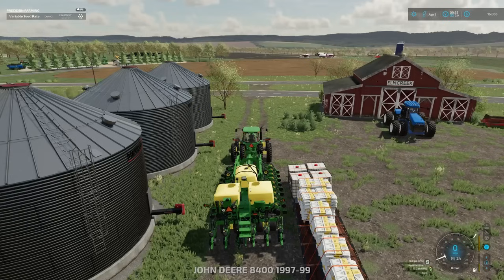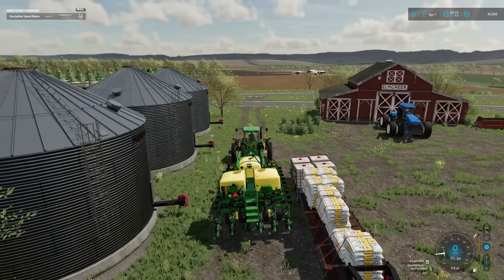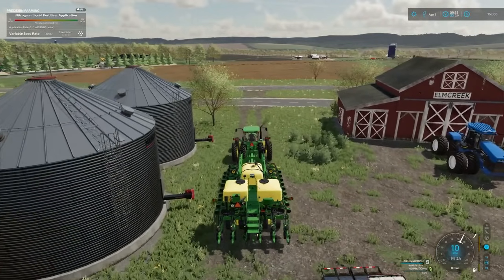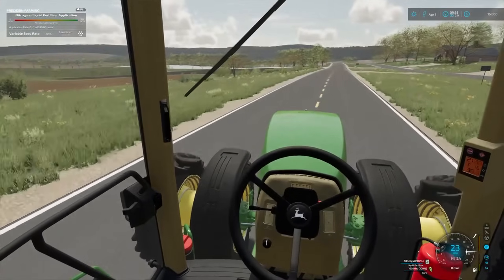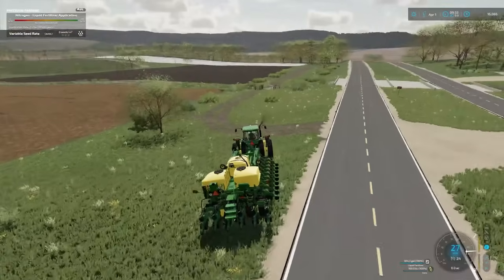We've got a lot of seed so we shouldn't run out. Let's fill it full of seed here. It took about four pallets to fill it up — about 29% per pallet — not that bad, honestly. Now we're filling up with fertilizer. It didn't even take a full pallet, so I have plenty of fertilizer. We'll jump in the cab and head out to the field. I'm going the wrong way on the highway — I just realized that. We'll pull up into our driveway, I'm sure it's fine.